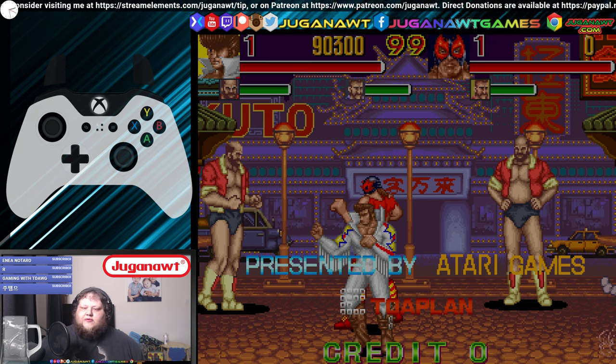Lots of great games have been shown on the Retro Tech 100 Facebook page. But this week is a game I never played before — it's called Knuckle Bash. It was released in 1993 by ToaPlan and released by Atari Games. Now ToaPlan are more known for their shmups, and a lot of people absolutely love ToaPlan shooters. I'm not one of them. There's always something not quite right with ToaPlan shmups, but it's interesting because I didn't know they ever made a side-scrolling beat-em-up.